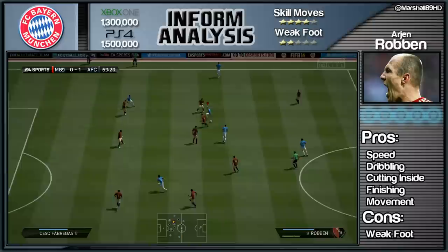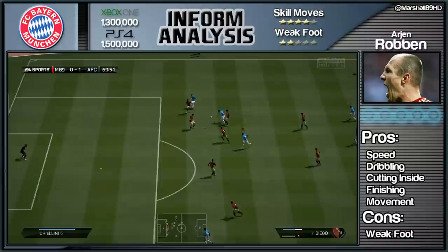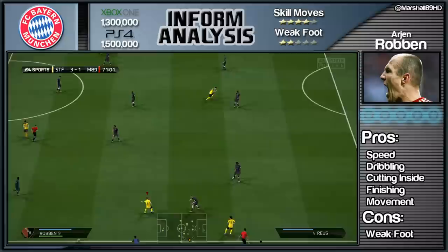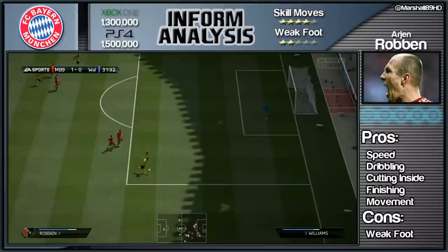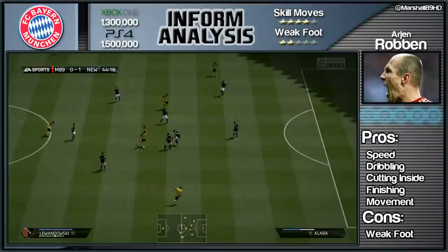You can do that from outside the box as well depending on where the goalkeeper is standing. This run from deep is fantastic, taking on multiple players. Another great ball over the top — and again it's just without any need to smash the ball, you can just tap it with any foot and it'll float straight over the top of the goalkeeper.